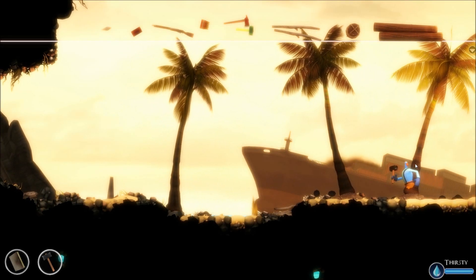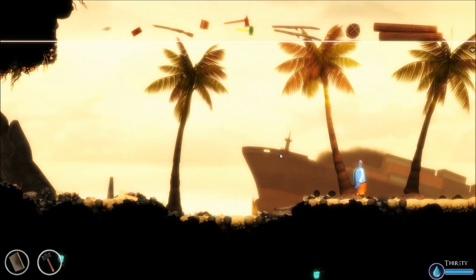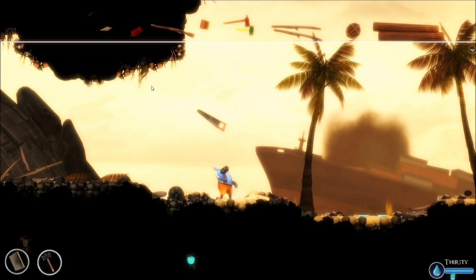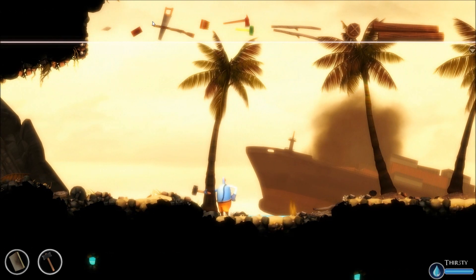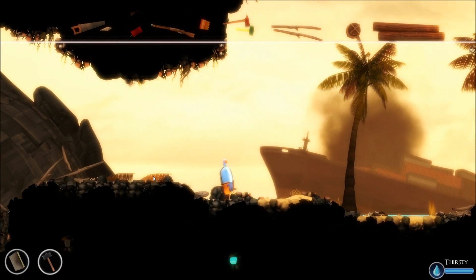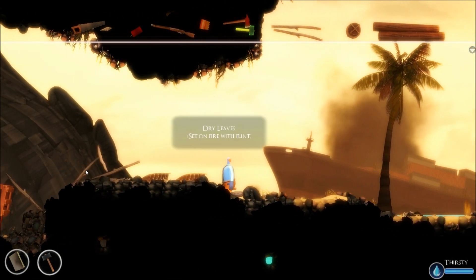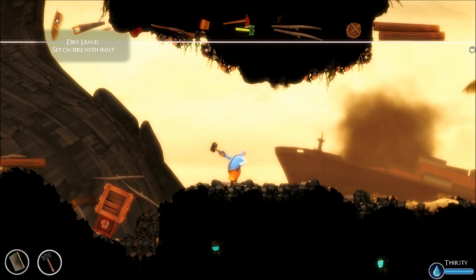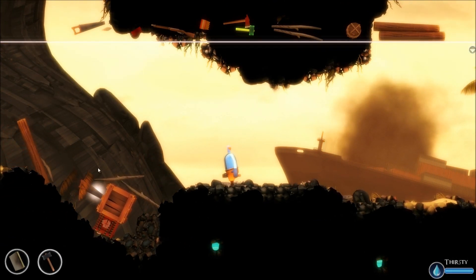So we're going to move on over to the next screen. This will introduce us to some trees. Now, the trees allow us to get planks, which allows us to do crafting. And this is the system in this game that I really wanted to show you, just because I think it is pretty neat what they've currently got in place here. We've got a few more things over here as well.